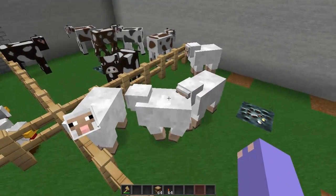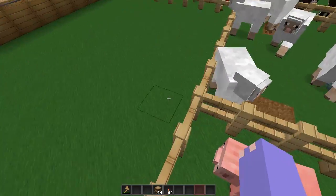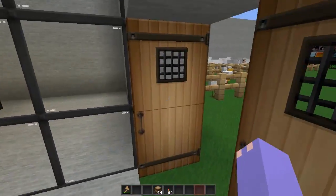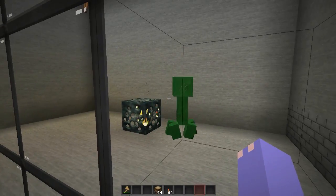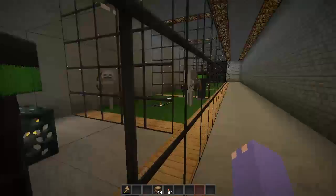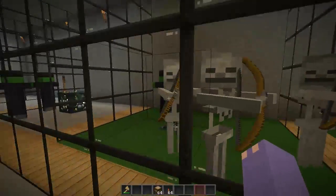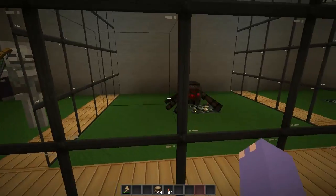Sheep seems to be normal textures, which is okay. And so do the piggies. In here we have creepers that look very scary and sad and got marks all over them. Zombies. We got a zombie and a skeleton. Skeletons are normal texture. Spiders are normal.